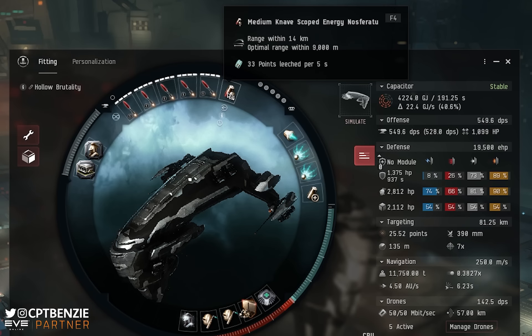For the final high slot, I've gone for a Medium Knave Scoped Energy Nosferatu. This allows us to drain capacitor from enemies. For the most part, we're cap stable anyway, but there are some ships in Abyssal Dead Spaces that do heavy neutralization. Having the Nosferatu means that while they're neutralizing us, we can drain some cap back from the rats to keep ourselves as stable as possible.